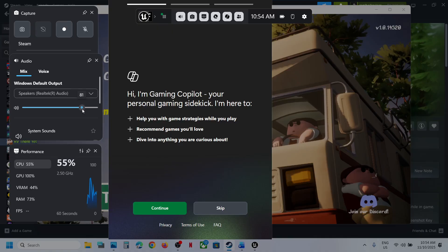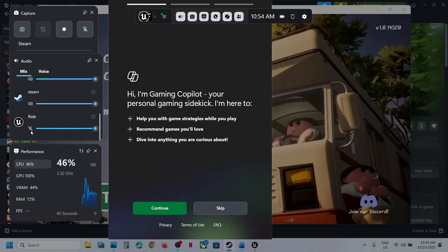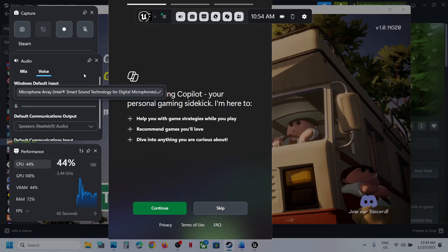Make sure the sound is set to 100 and it is not on mute. If it is on mute, unmute it and set it to 100. If you see the game running in the list, make sure it is also not on mute — unmute it and set it to 100. Now go to the Voice tab and select your microphone.